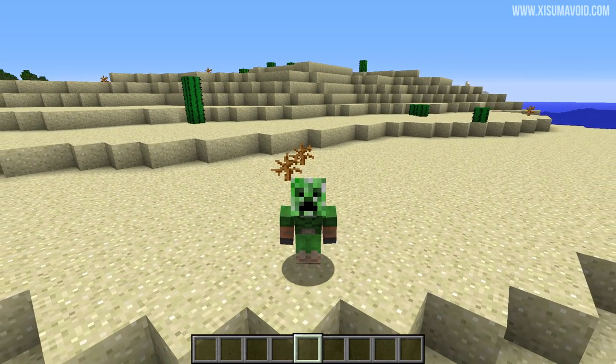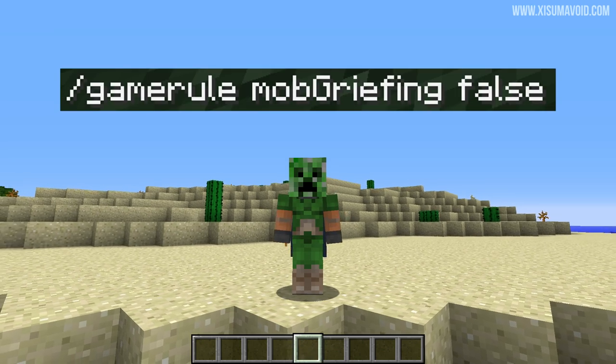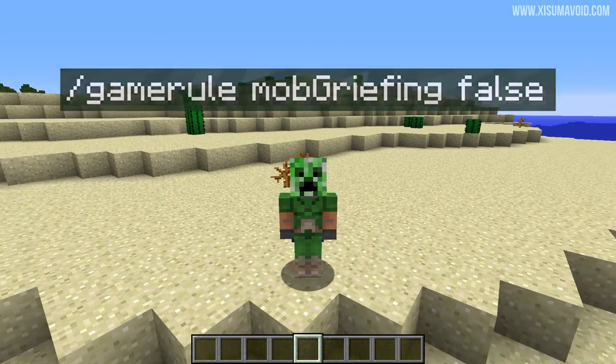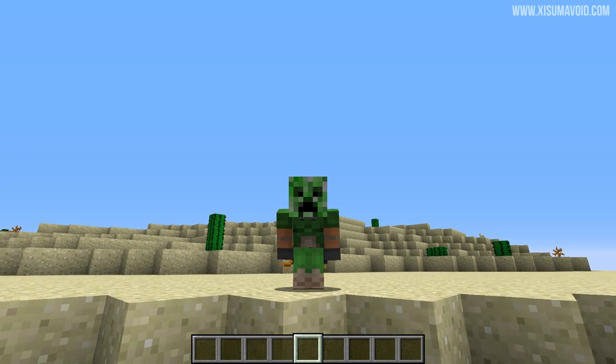It'll also stop mobs from picking up items. If these things do not bother you, then go ahead and use the game rule — creepers won't explode and destroy your world anymore. If you'd like to keep these features and want to stop the creeper blasts alone, then I have just the command for you.